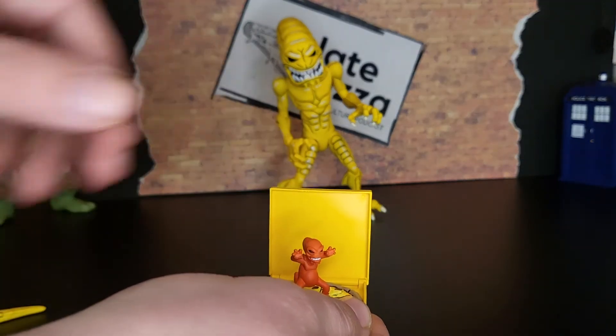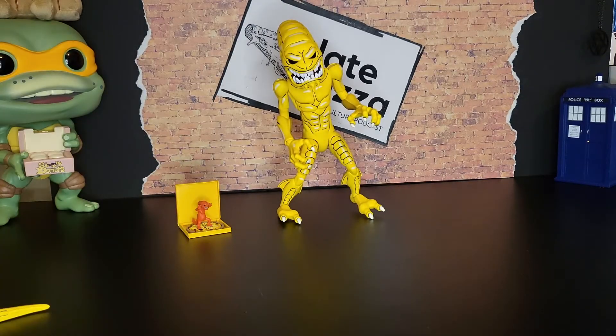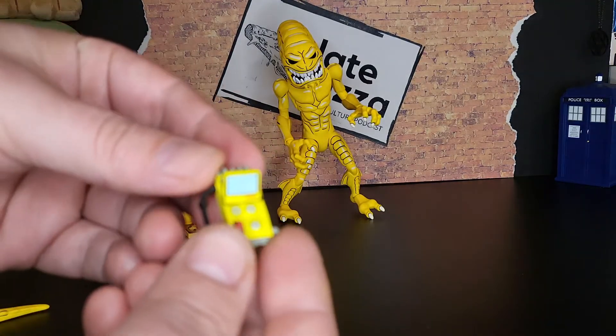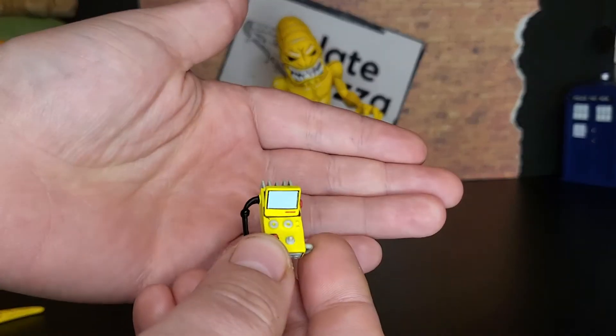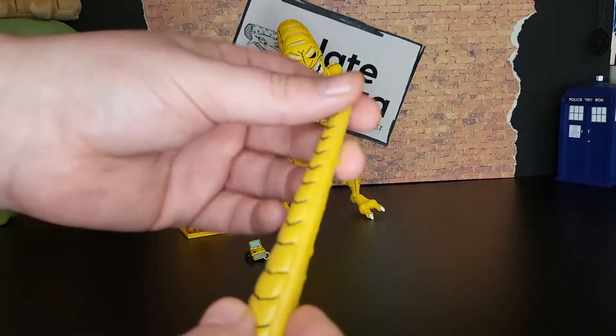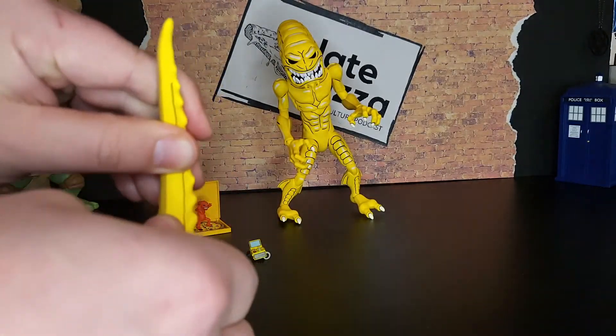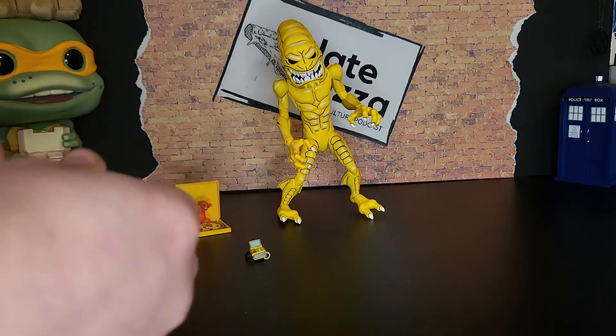Alongside that, the creature control device, which Krang and Shredder would use to control the pizza monsters. And he comes packed with his tail of course, which is movable and poseable — we'll get that popped on him in a second.